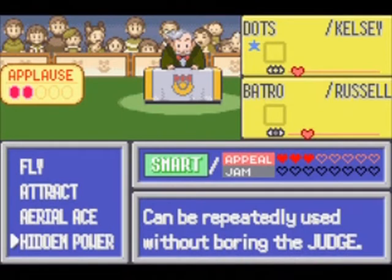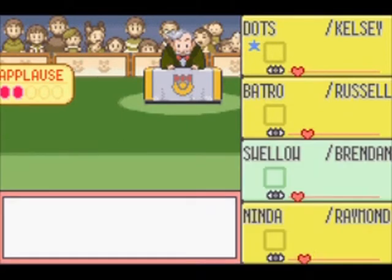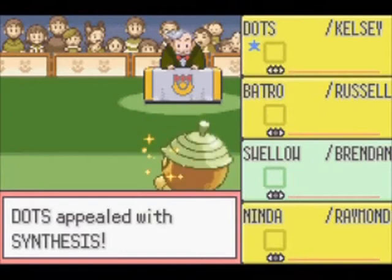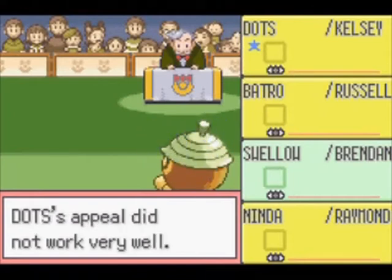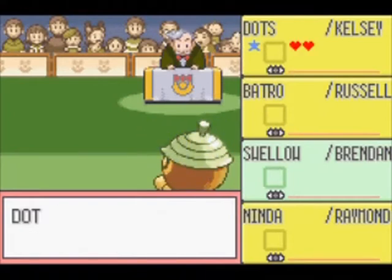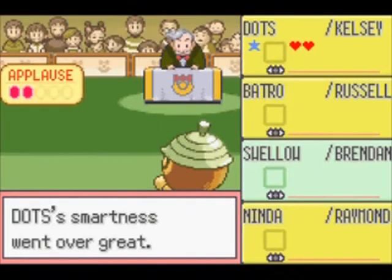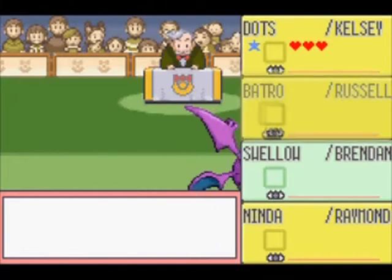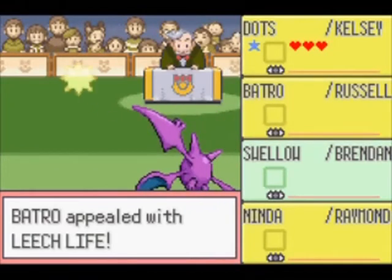Now it's time for the second round of appeals. So far Swellow is in third place. Some moves will work well if they outperformed first and some moves will work well if the other Pokemon did well before you. Things are therefore always changing during a contest and what might look like an easy win in the second or third round might turn into a loss by the end of the fifth and final round.